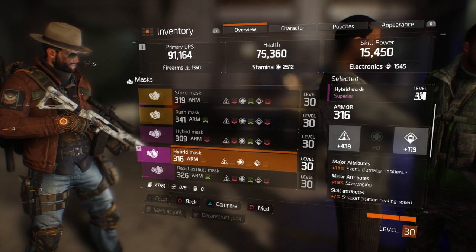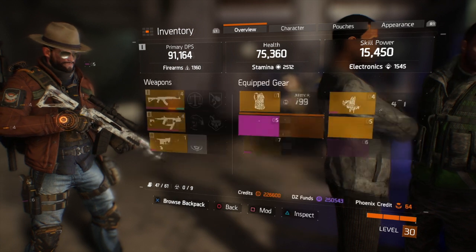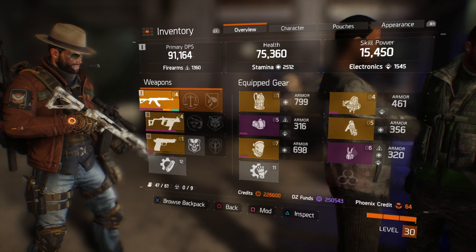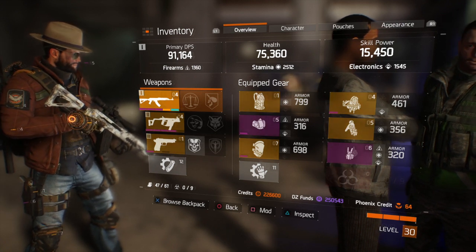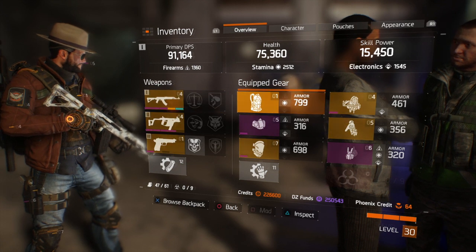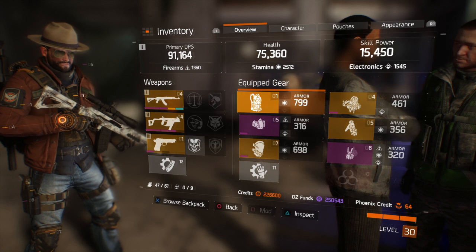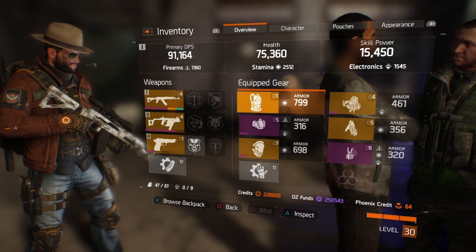Do you want to make yourself a tank with lots of health, or do you want all DPS and not so much health? Yesterday I was all DPS — like 110,000 DPS — my health was only around 50,000 and I felt so squishy. Now that my health is bumped up to 75,000 I feel a little more tankish. The ideal situation for me is trying to get both DPS and health up over 100,000.